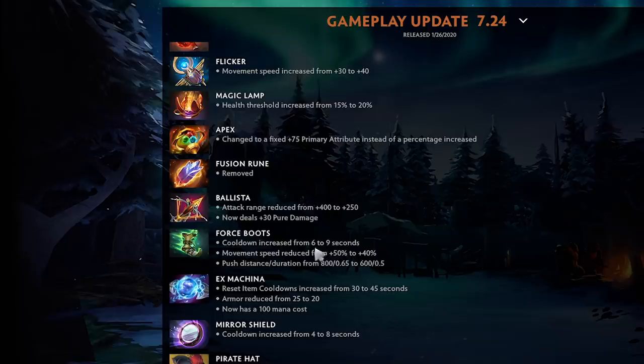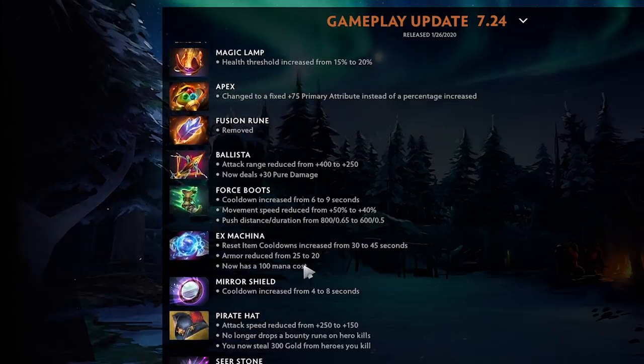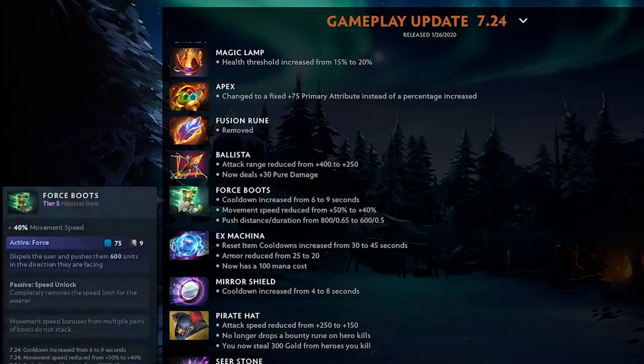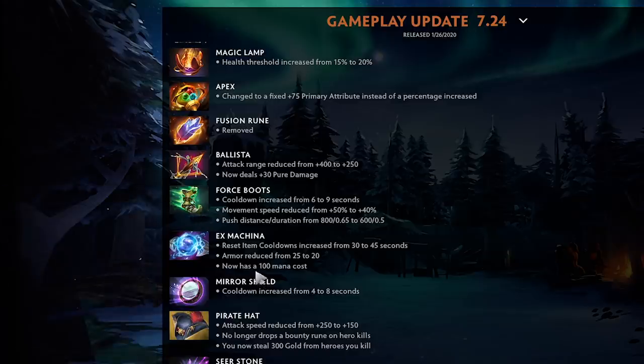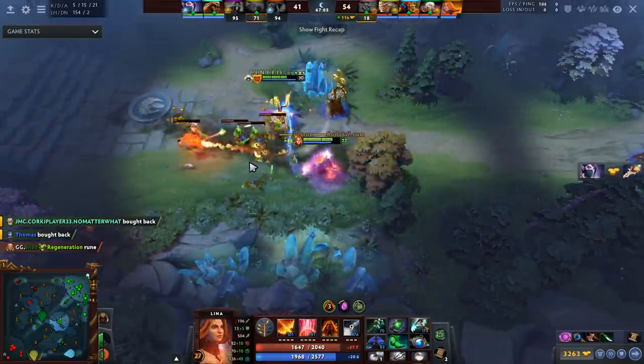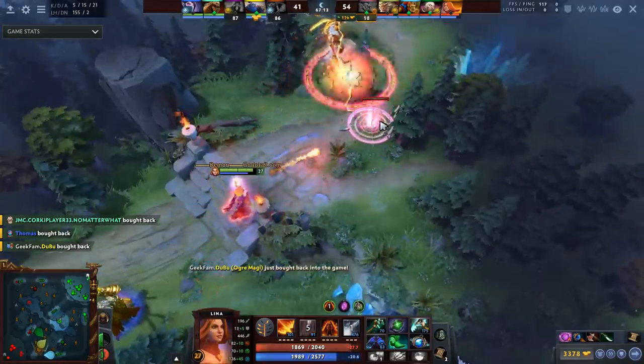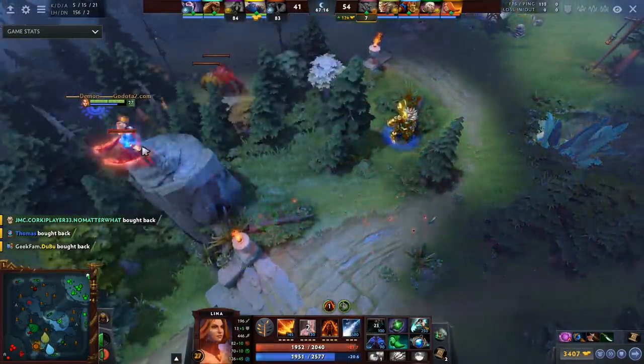Ballista attack range reduced from 400 to 250 but now deals 30 pure damage per attack — feels like it could be higher if you're nerfing the range that much, but it's still a really good late game item for specific ranged heroes. Force Boots cooldown from 6 to 9 seconds, which is huge — being able to force every 6 seconds was easily the difference between living or not. Movement speed reduced, push distance reduced, and duration reduced as well. It feels like a hard Force Boots nerf which makes sense.